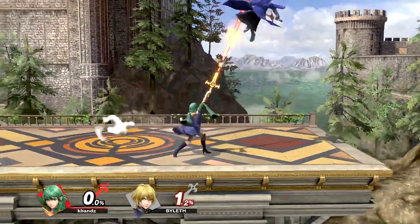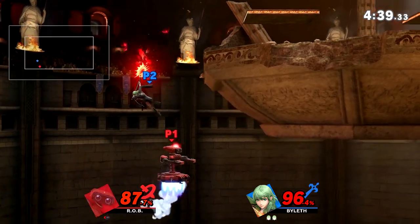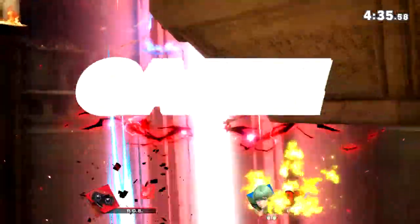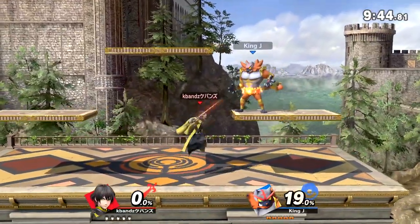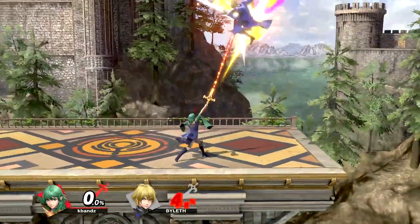At 0-46%, opponents will be launched above Byleth. However, if the opponent has taken any amount of damage after 46%, they will be launched into an uncheckable spike. When using up special to combo, keep in mind that you will always want to buffer your double jump just as you do the input. The reason is so you can lower your jump height, cut your DI away, and also have access to more combo options.